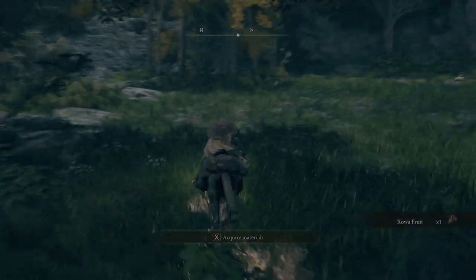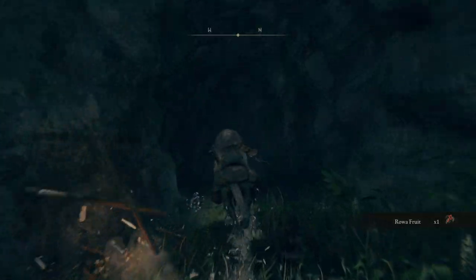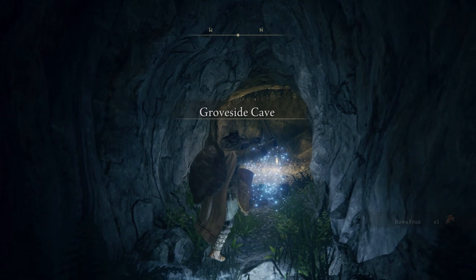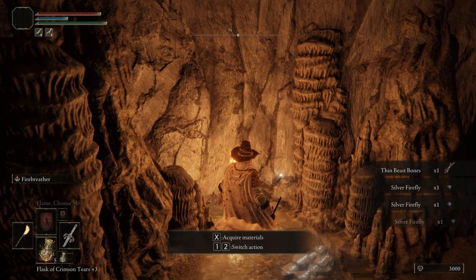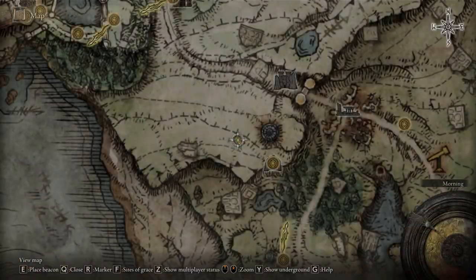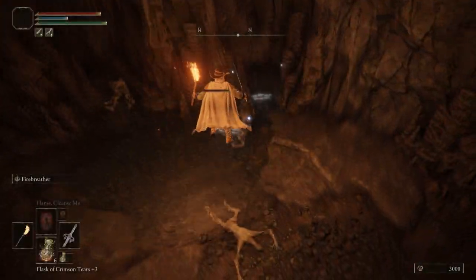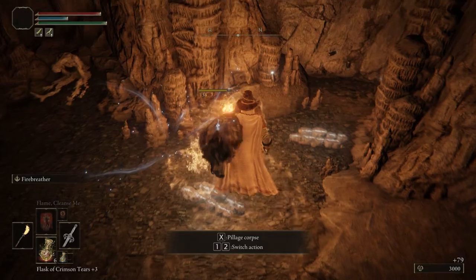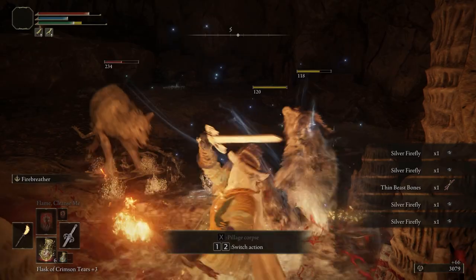For the Silver Fireflies, you actually want to travel to the cave which can be found a little bit north from the Church of Elleh, called the Groveside Cave. This is pretty much the ultimate hotspot to get your hands on all the Silver Fireflies you will ever need. You can basically just run to the place, pick up every single one of them, kill all the wolves, and then use a quick travel to the Groveside Cave site of grace. All the Fireflies will respawn — rinse and repeat and you'll get your hands on those in no time.